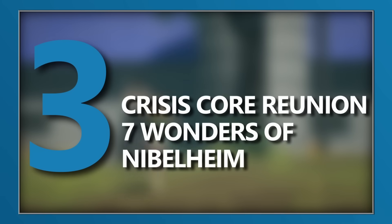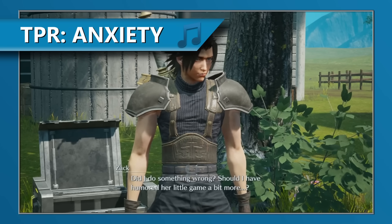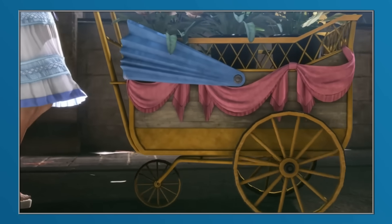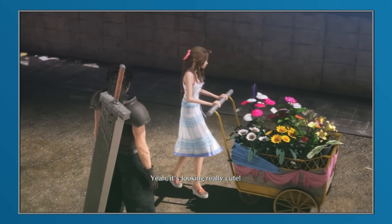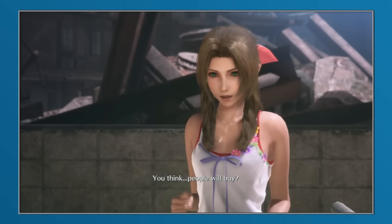Crisis Core Final Fantasy VII, and its remake Crisis Core Reunion, really capitalised upon the segmented nature of its portable roots by offering players a multitude of bite-sized sidequests and missions they could accomplish in quick succession. While most of these were available at any time, some were locked to specific parts of the game's main story, and of these, few had as many accidental fail states and points of no return as the Seven Wonders of Nibelheim quest.